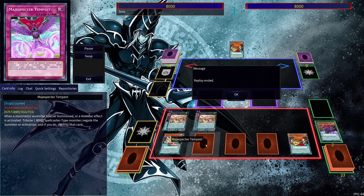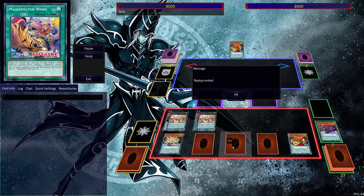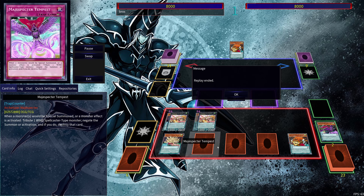We set the Wind and set ourselves up with another Draco. With Tempest it's the same setup as before, but we have Draco so when we tribute a monster for the effect we're able to bring out another Magic Specter monster and either search for something or have interaction. It also builds our board with Magic Specter monsters so we can use Magic Specter Tornado and then Magic Specter Wind after that.